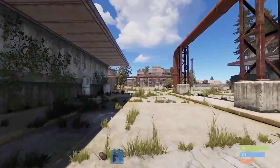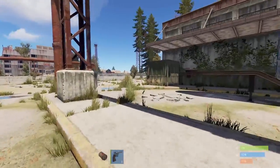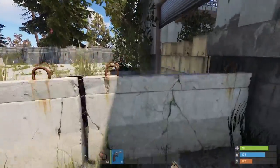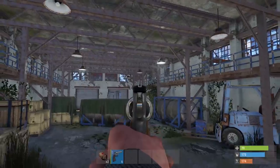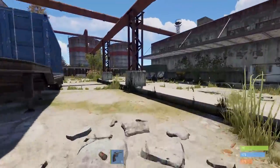There can also be two boxes out here — one on the floor and one on the box. Over this warehouse there can also be one or two boxes. I think that was it for these two warehouses, then we're headed for the third one.